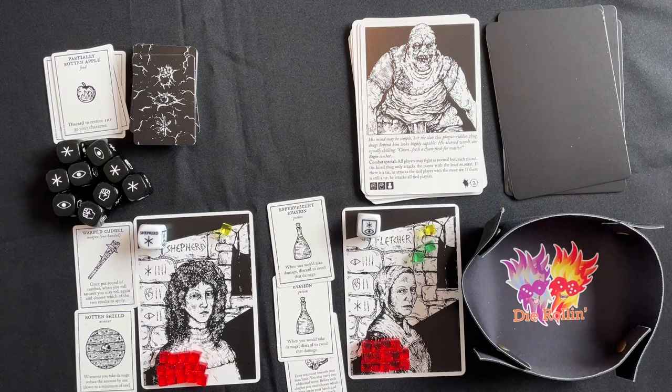In a long forgotten cell block, row upon row of rotting plague victims reach out with decayed hands — run the gauntlet! Each player in turn rolls their character die along with three chapter dice simultaneously. For each chapter die that matches their character die, they must roll for plague. The Shepherd rolls and gets one match — rolls the plague dice for three plague. The Fletcher runs the same gauntlet and gets through unscathed.